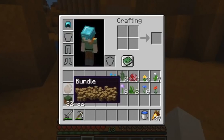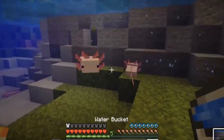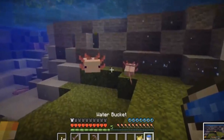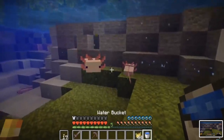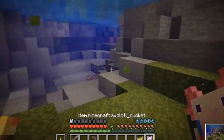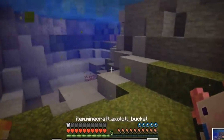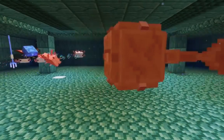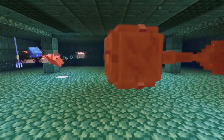Last but definitely not least, the cutest predator you'll ever meet — the axolotls. How can you not love those cute, emotionless faces? And they're even portable. You can put them in a bucket and bring them to fight for you. As soon as I heard this feature, I was like, my friends are done because I have an axolotl army now and they can't stand up to that.